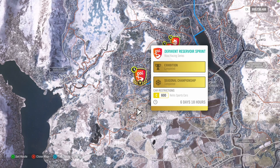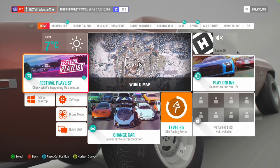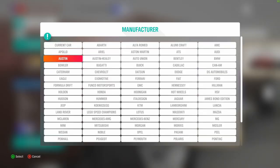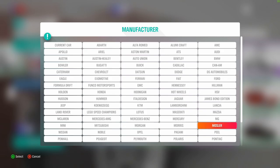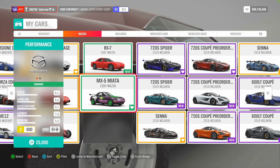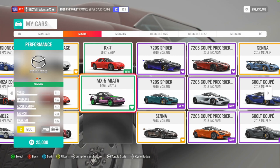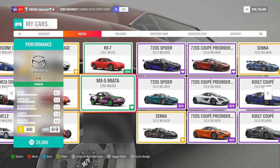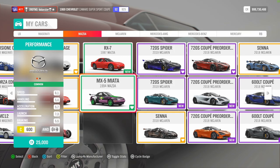Snow Going Back — yes, very low classes this week. You need the Retro Sports Car C600. I remembered I used one of these cars previously. It's a Mazda — the Miata MX-5. It was already good at B700 when I tuned it back then, and now in C-class it's still fast — really faster than the Drivatars.